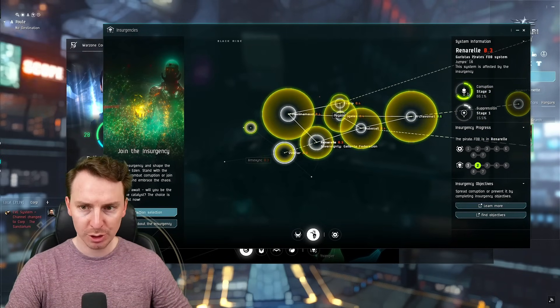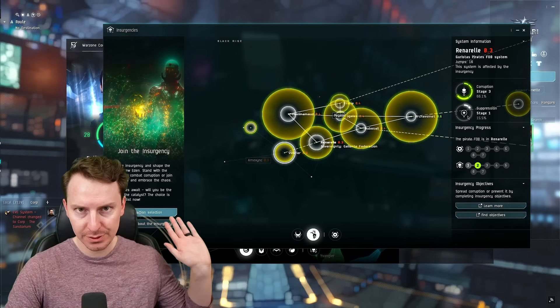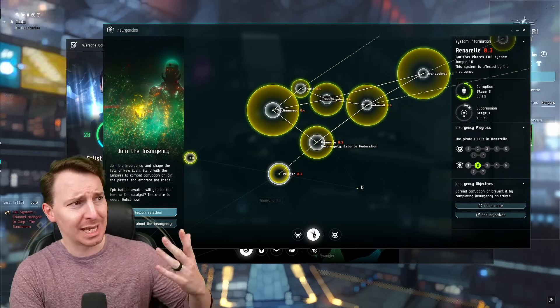It also shows the various stages of corruption and suppression — we're going to explain all this. Before I get into what all these big bubbles mean, why should you care about this? There are two reasons you would want to join the Insurgency in EVE Online.